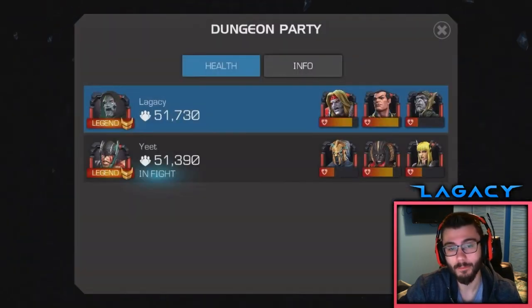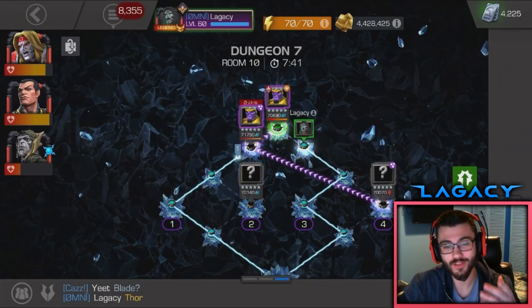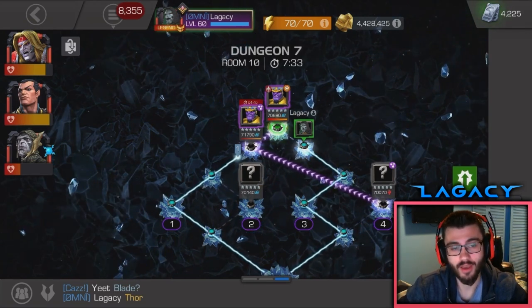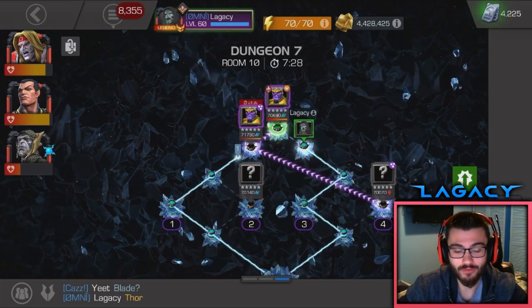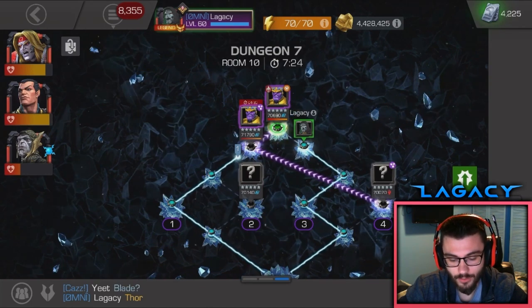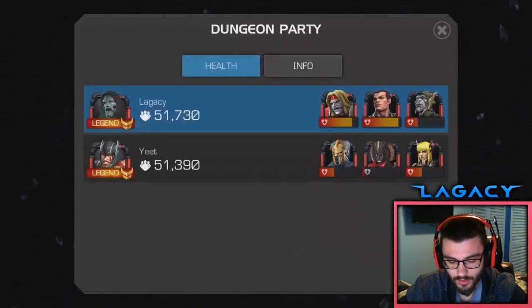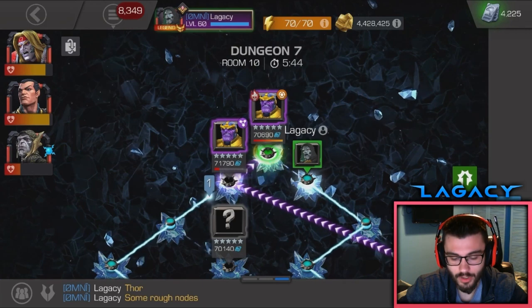The problem is Yeet's fight. He has a really dumb combination of nodes that ruined our run. It's Aspect of Nightmare, which makes you degen 50% health, and it's paired with Empathic Lock, which seems to be on every fight — you start with a Heal Block, a Fate Seal, that sort of thing. Yeet is unable to take it. I think he timed out, and he doesn't have enough health to go back in. So I have to fight the boss here — and it's linked.